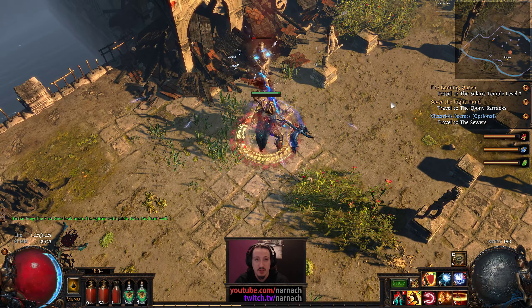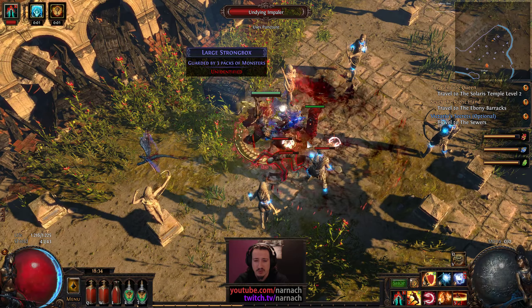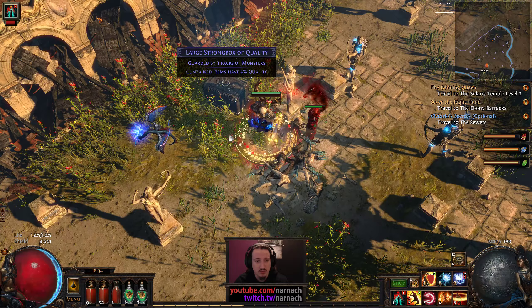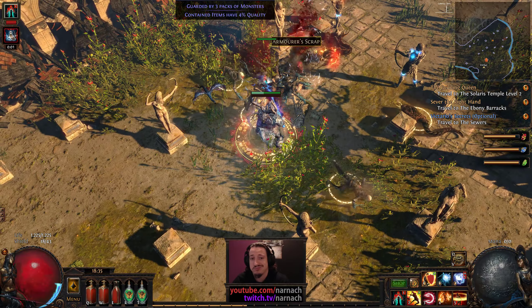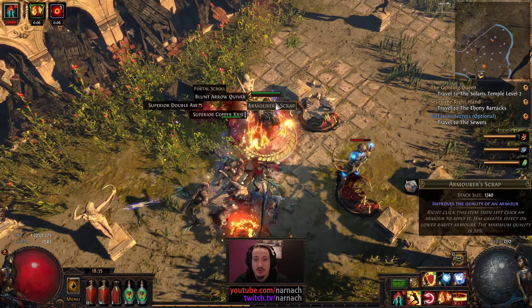So I'm very curious to see how things end up in maps — whether the density of yellow and red mobs is indeed lower than it is in the campaign, which would mean a lot of complaining but no real substance to it.